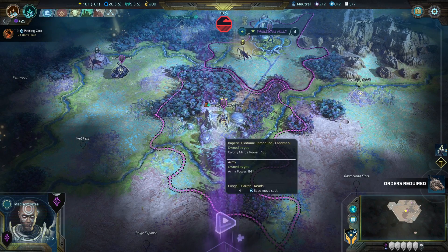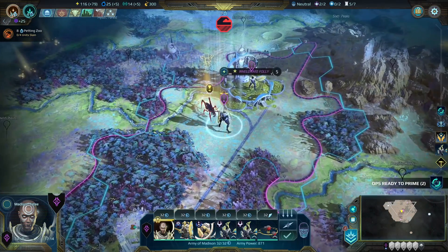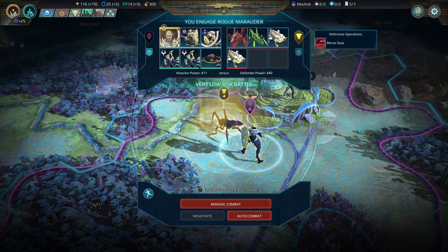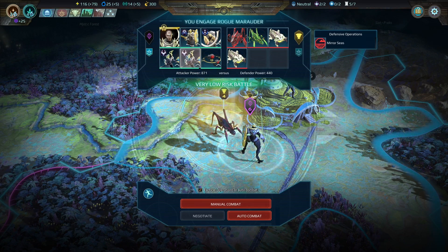Now this bronze monument belongs to me and I'll annex it over to my capital. Let's take on these units for the Spacer quest. This one looks pretty easy too but I would really like to show off just how tough my units are with these mods.